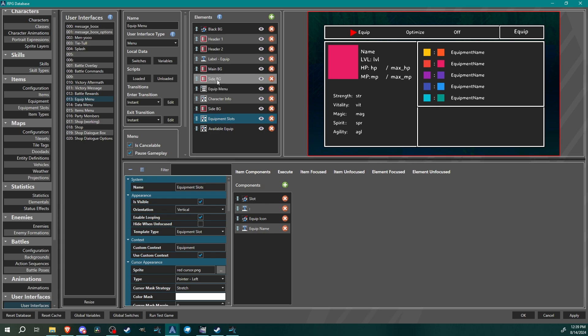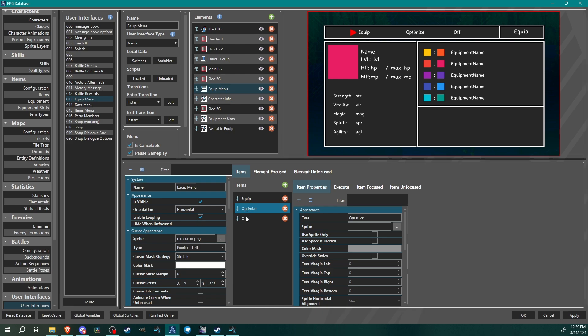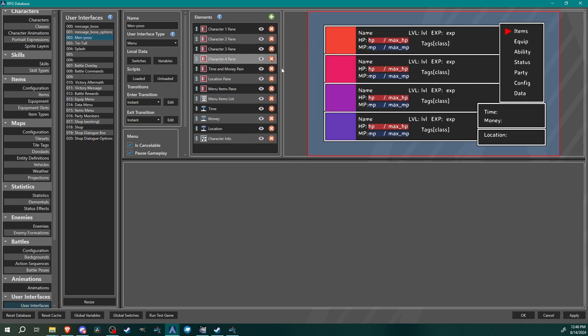At the top we have the equip menu where you can choose to equip, optimize, or remove. I haven't done anything with 'optimize' yet — it's just a placeholder. When we go to equip, we'll be jumping in from the main menu, and there are some things we'll need to do with the equipment button after we go through this.